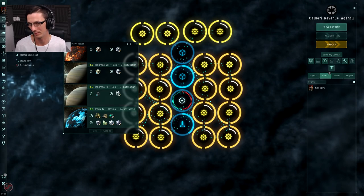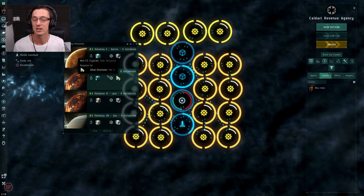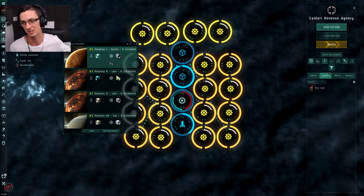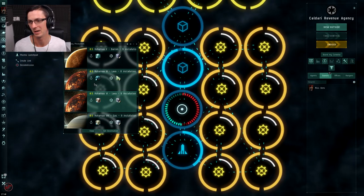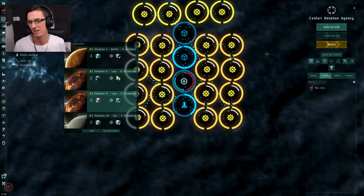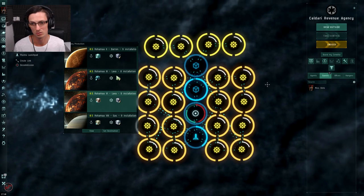It's also good to know that if a facility stalls or stops for whatever reason, it will have a big red circle with a line through it, telling you straight away something's wrong and needs attention. When it comes to these basic extraction planets, always get as many extractors and extractor heads as possible. The more raw material you pull off the planet, the more P3 items you're going to produce. If you put just one extractor head on each planet, half your facilities won't be used and you'll have hardly any end product. Max out extraction on these planets. Also, you don't want to take things off planet and put them back on too often - minimize that process.